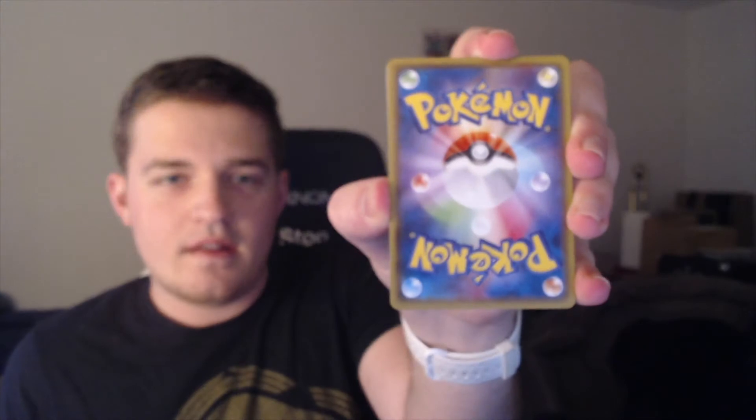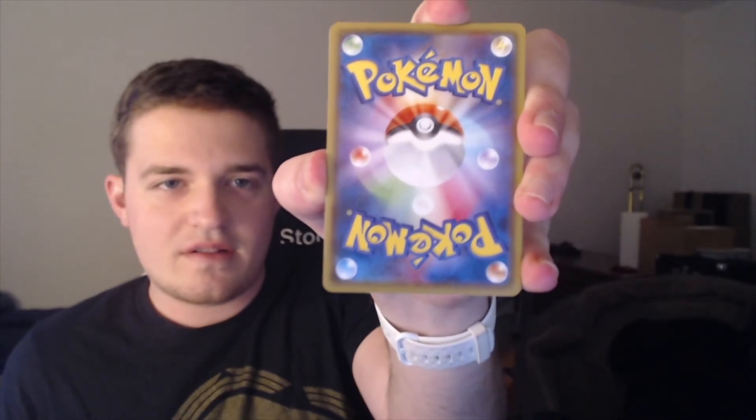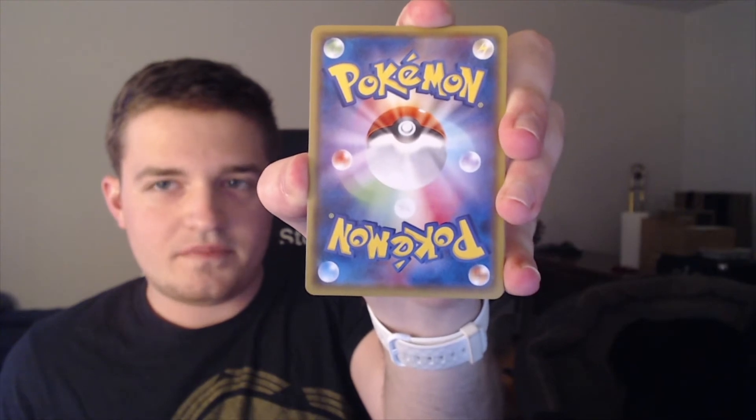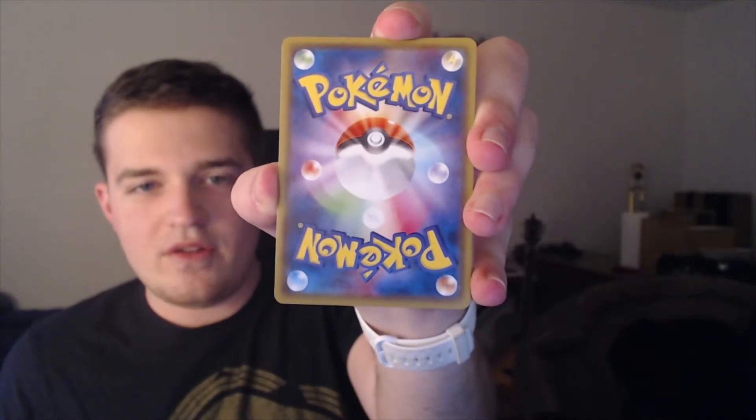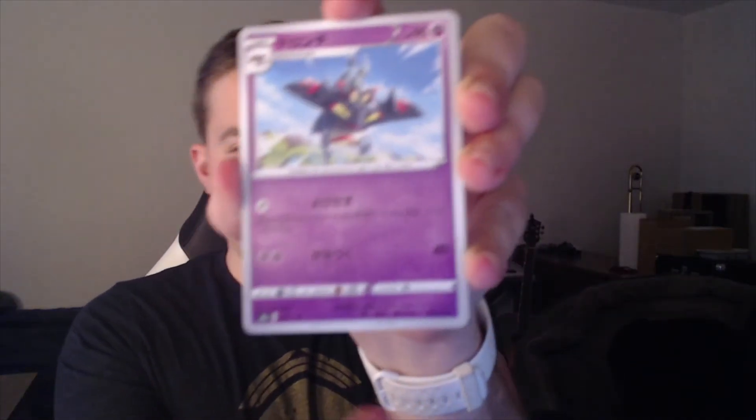Let's crack open another one. That one was way easier — it was just that first one. Also, I want to take a second so we can look at the backs of these and compare them to normal Pokemon cards. These are the backs of the Japanese cards. That looks dope. I'm a big fan of this, probably just because it's different from what we normally see. We also have this gray-silver border, which I'm a fan of.